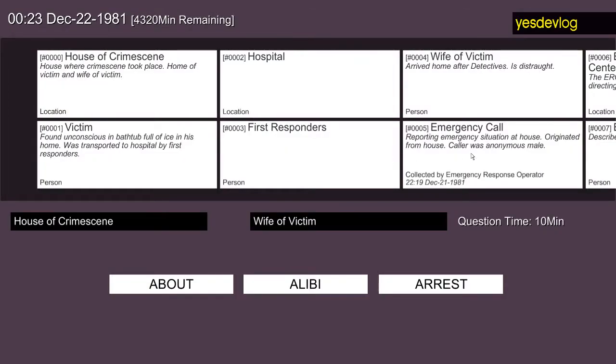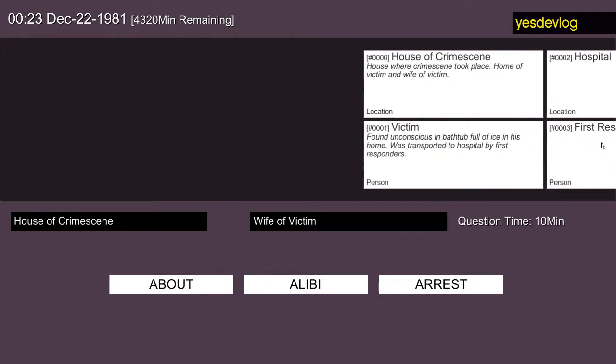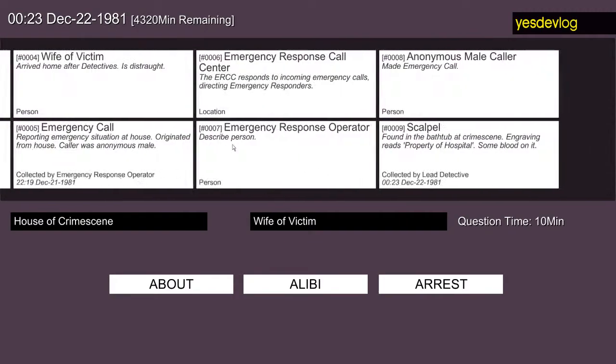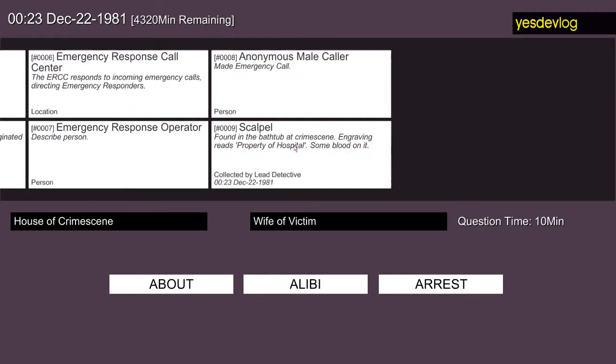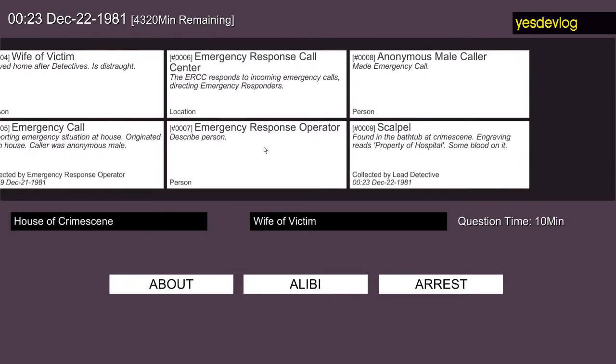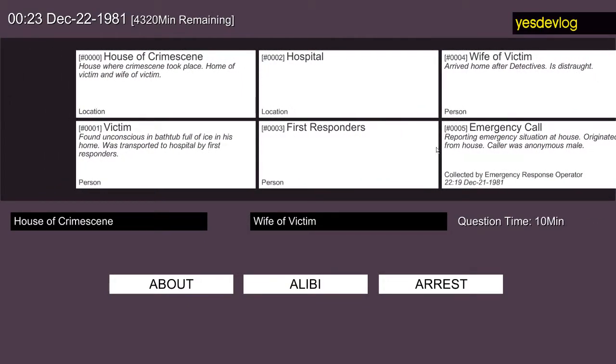I started working on it last year, but it got put on hold while I was porting Social Interaction Trainer to Unity. Then I ended up working on For Which It Stands instead of going back to it. I'd gotten a lot done already in the month I worked on it, so coming back to it, I've just mostly been cleaning up the code. I left a mess.